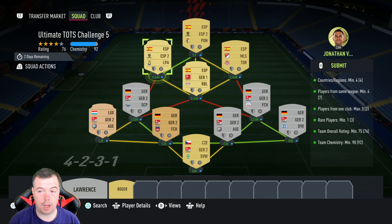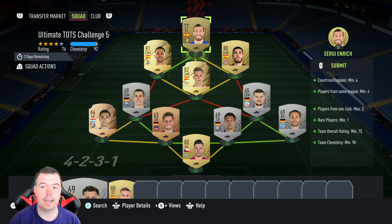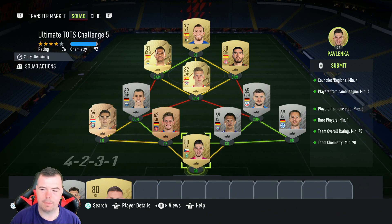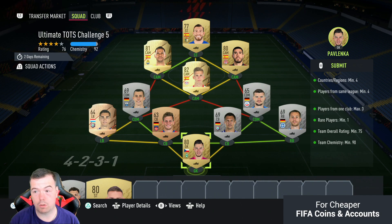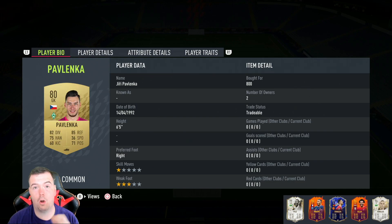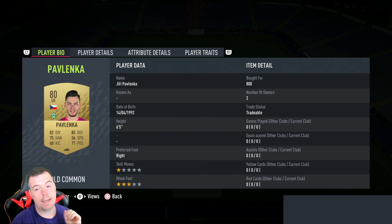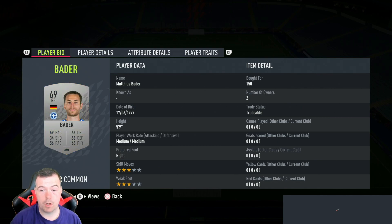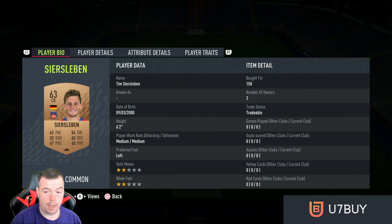I've got four different Spanish players from three different leagues. I originally had Roger in — you can use Roger instead of Einrich, but you'd have to use Günther to strong-link to Carlson, which I thought was a bit much. Non-rare golds are nearly around the same price as rare gold, so I've gone for two high-rated rare golds and tried to put as many non-rares as possible. Pavlenka is 800 coins — I slightly overpaid. There are other gold-rated goalkeepers in Germany 2 as well.